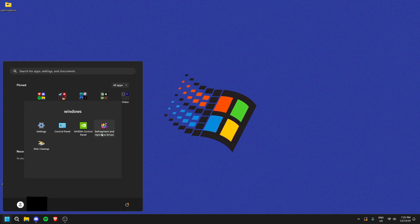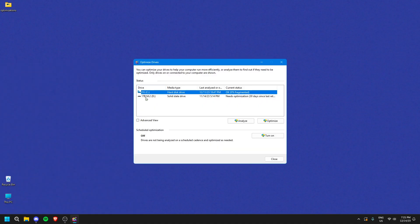Another related setting: search 'Defragment and Optimize Drives' in the search bar and open it. I have two drives — an SSD and a hard drive. Never defragment or optimize your SSD, only do this on a hard drive. Turn off scheduled optimization for SSDs. For your hard drive, click Analyze then Optimize. Depending on when you last did this it could take an hour or two, so I recommend doing it overnight with nothing else running.